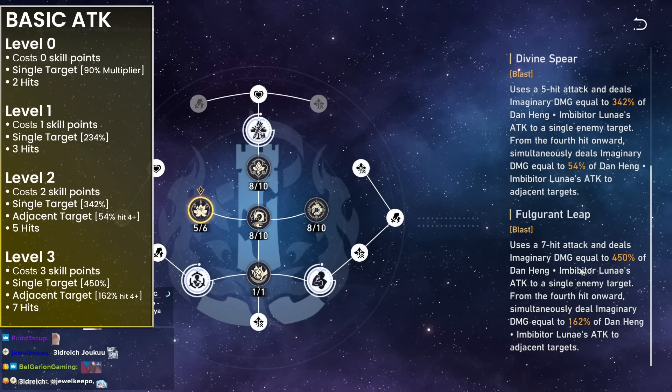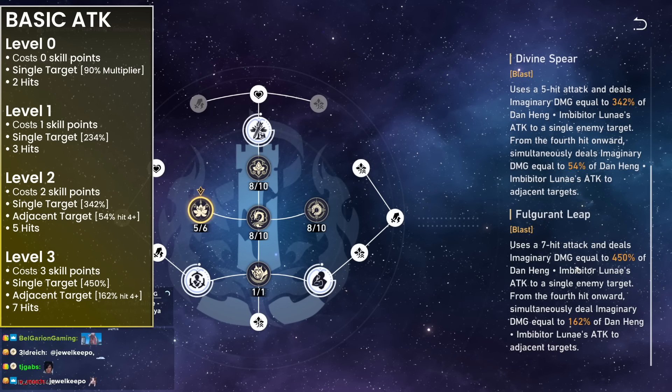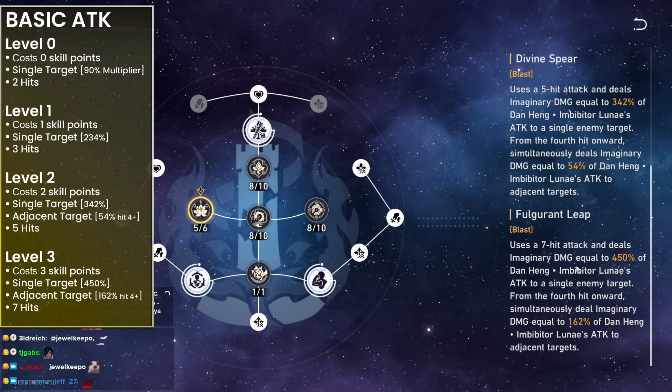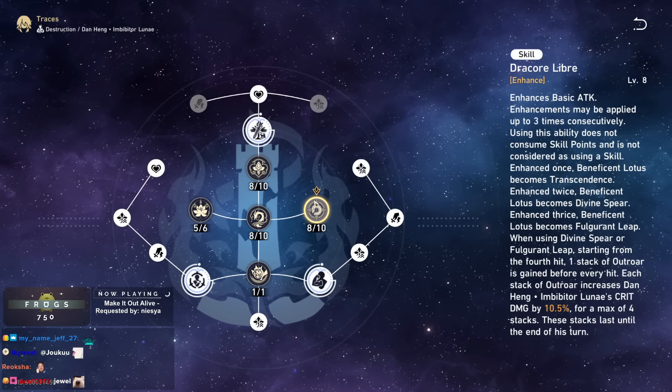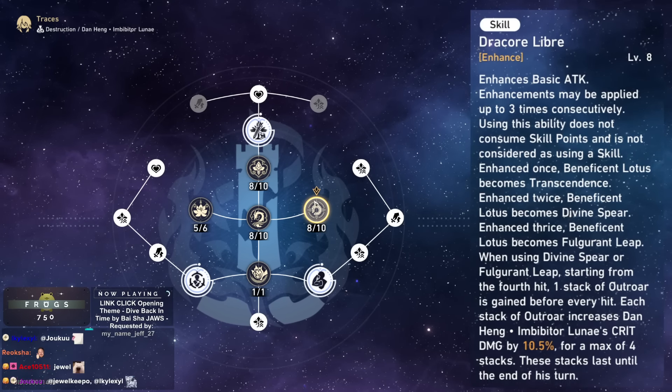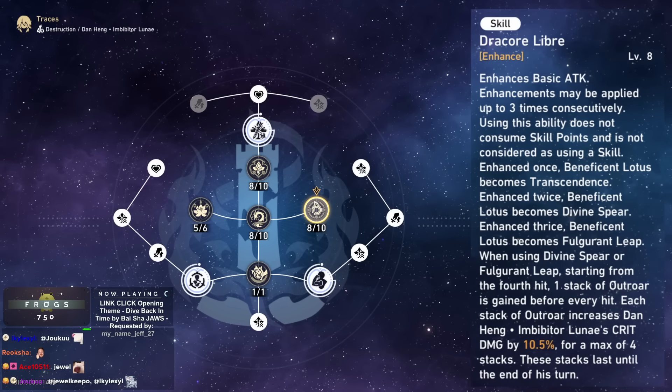As long as you're using at least one skill point, you're getting the damage off. When building team comps around him, you should be able to achieve level 2 or 3 because you want a skill-point-friendly composition for him — he's a hyper carry. His skill is responsible for enhancing the basic attack. We had level 0, 1, 2, and 3 — the more you press the skill, the higher it goes.